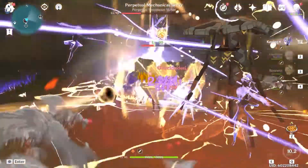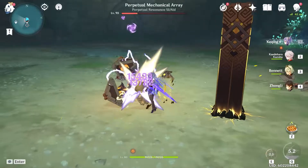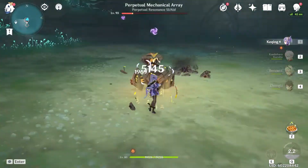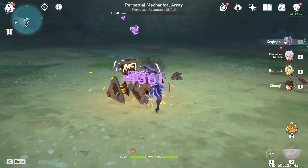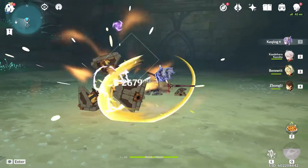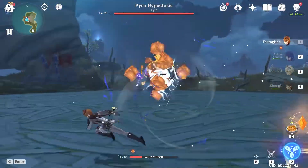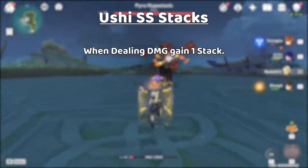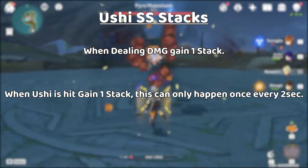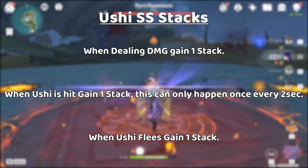Ito's elemental skill summons Ushi, a bull that deals Geo damage. Ushi will have 100% scaling off Ito's max HP, taunting enemies, and will flee when its HP reaches zero or duration ends. Holding down the skill lets you decide where you want to throw Ushi, and like any other Geo construct, it will act like a Geo construct. There are many ways Ushi gives us SS stacks: when dealing damage we gain one stack; when Ushi is hit we gain a stack, but only once every two seconds; and when Ushi flees or duration ends, we gain another stack.